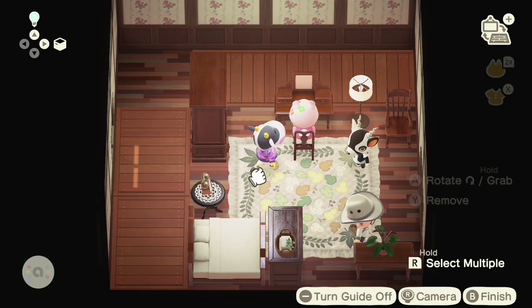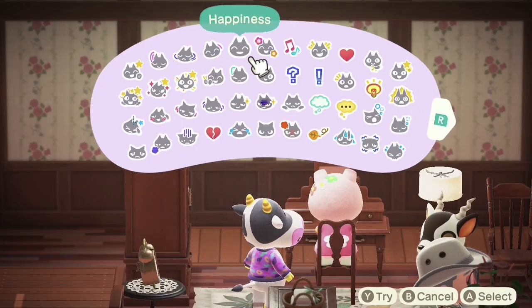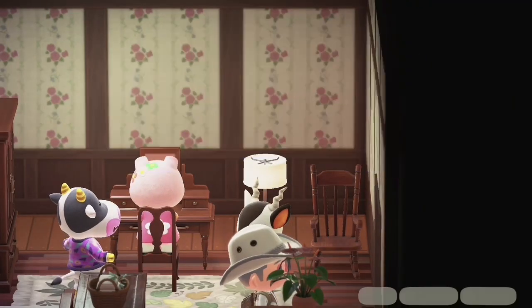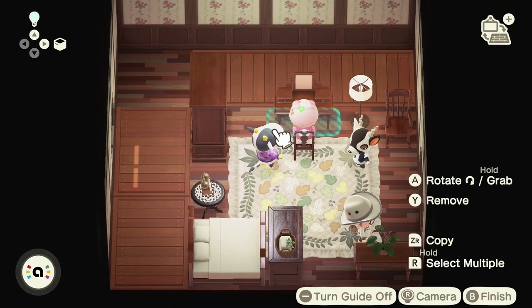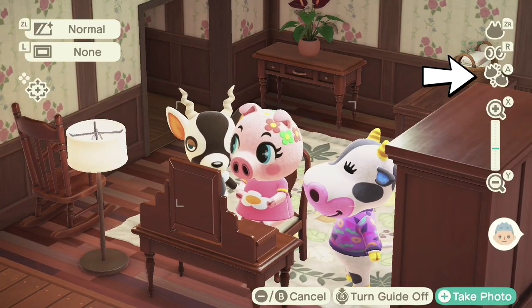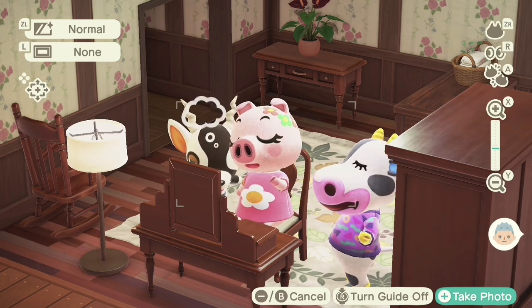The intention is that you can place them around the room in poses, arrange them, and take fun little pictures with them. You can assign each of them a reaction using ZR — you have all the reactions that you can have your player character do. Once you're ready to take pictures, hit the A button in the camera app and it'll cue all of them to do it at the same time, then go ahead and take that picture.